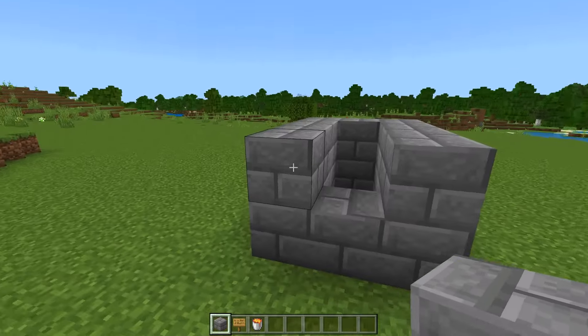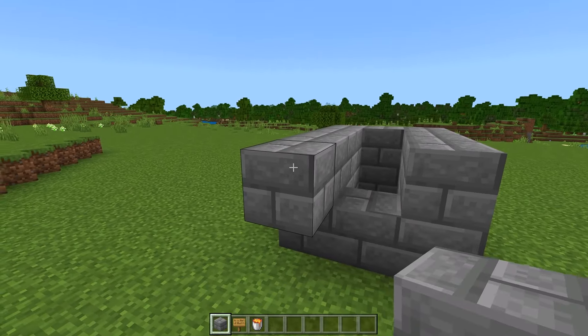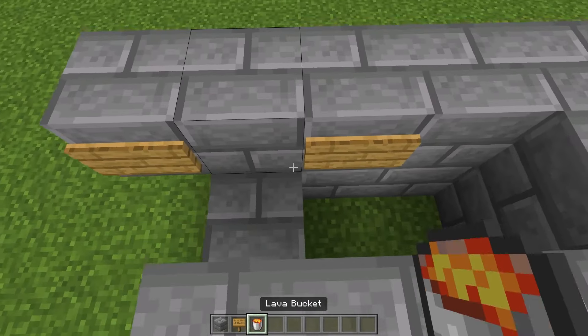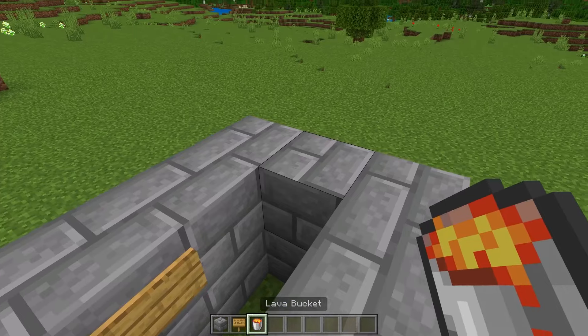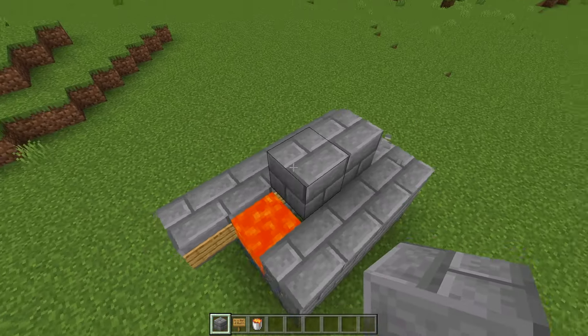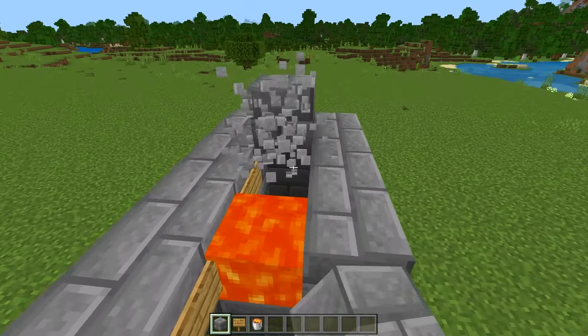Go to either one of the sides — it doesn't matter which. Place down one block on top with a sign on that block, and then one over from there as well. Place a sign with a bucket of lava in the middle, then place a block over top of those two holes. Make sure you have a roof over the skeleton area so he doesn't burn in the daytime.